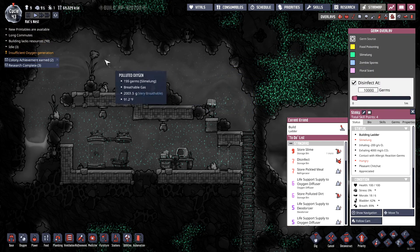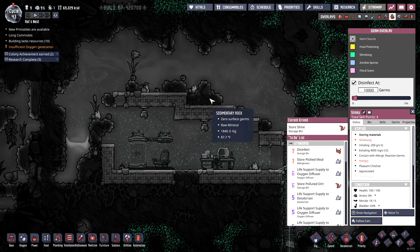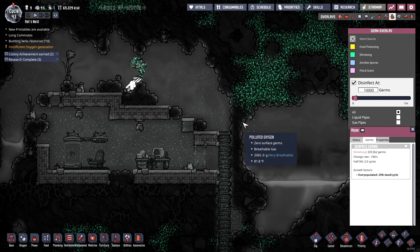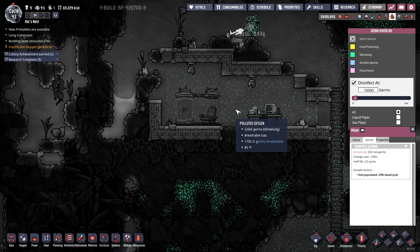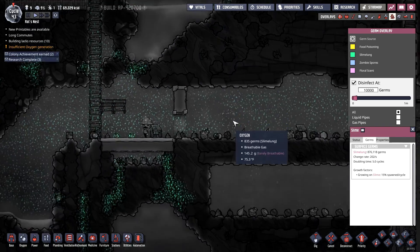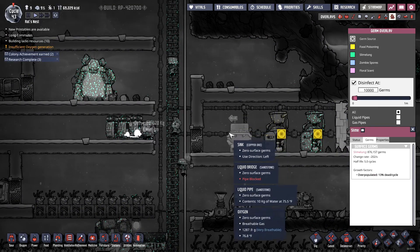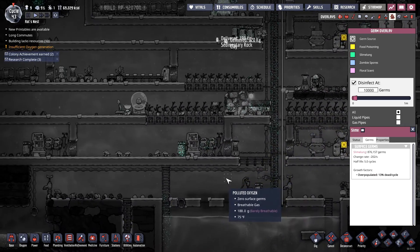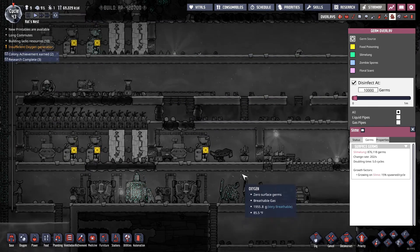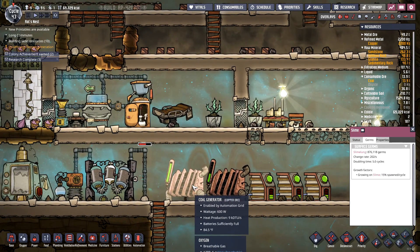So that it quits off-gassing these slime lung germs. I think up here that's just algae, so that's actually not off-gassing any slime lung. But down here there's slime — it's getting bad. They're tracking the slime lung all over the place. It's literally everywhere. I did put in some smart batteries, automated wiring, and everything for these coal generators.